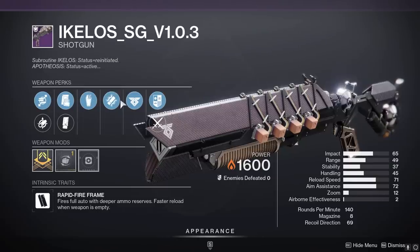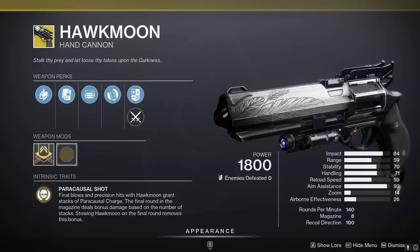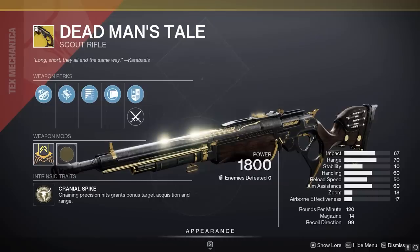Grave Robber and Trench Barrel — interesting for a PvE shotgun, but eh. Combat grip is kind of a shame, but that's an otherwise fine Hawkmoon roll for PvP. DMT — who cares?